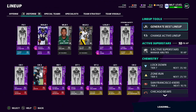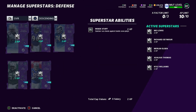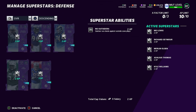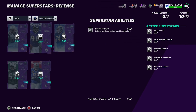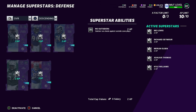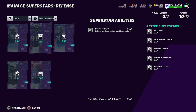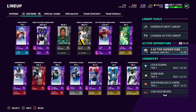On defense, we have five abilities and I'm all keen on stopping the run. We have inside stuff on all three of my linemen — Olsen, Seymour, and Kyle Williams. And then on my two outside linebackers, I have no outsiders on both Mo Lewis and Adelius Thomas. I'm hoping to pretty much stop the run, force you to pass, and that's where our zone coverage can hopefully make some plays for us.